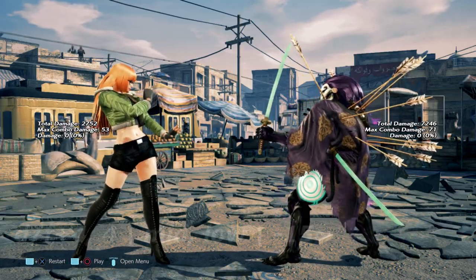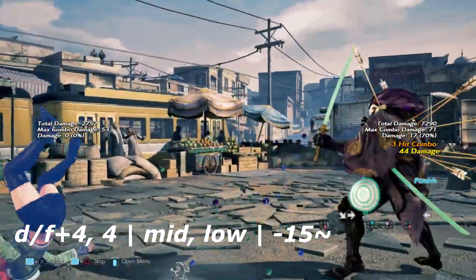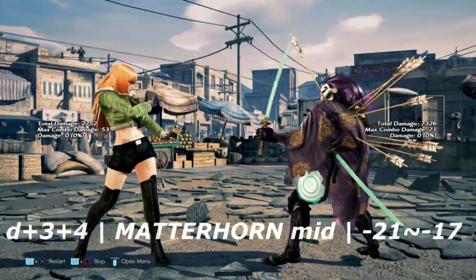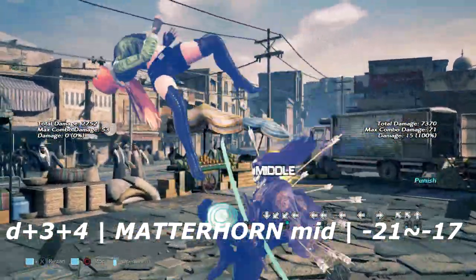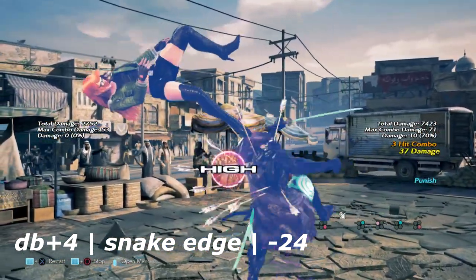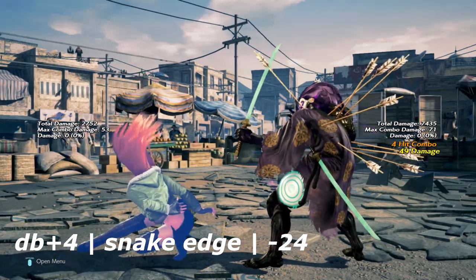First we have down 4,4 into 4 — this is a mid-low string. The low is negative 15 on block, allowing you to get a wall rising 2,1 or you can low parry to get a low parry combo. Up next we have the legendary Matterhorn — it is negative 15 on block, you can get a down 4. Third is her down back 4, essentially her snake edge. Blocking this is at least negative 15 on block; you can get a wall rising 2,1 from this.